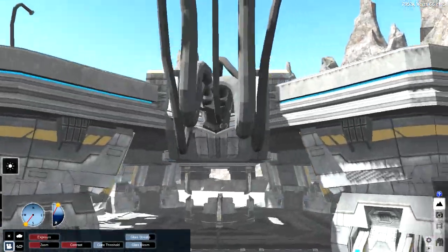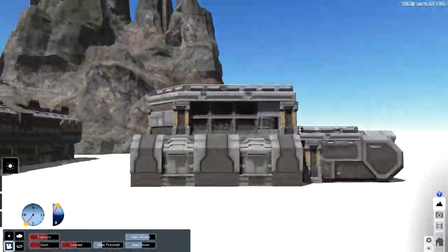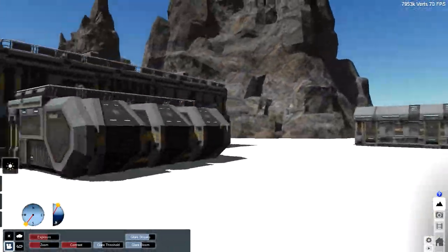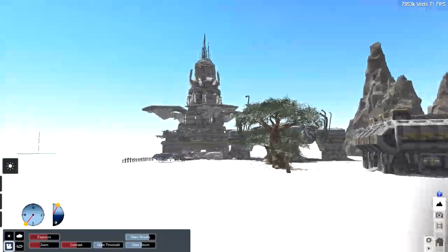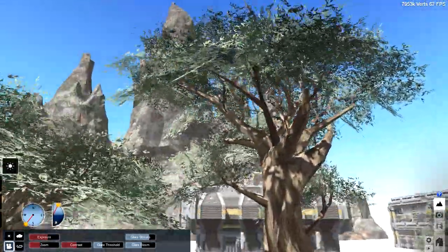I also have some environment parts — like here, this is a biolab. I have the tower and a few buildings, some rocks from Amerish, and also trees. The textures are working very well, so that's awesome.